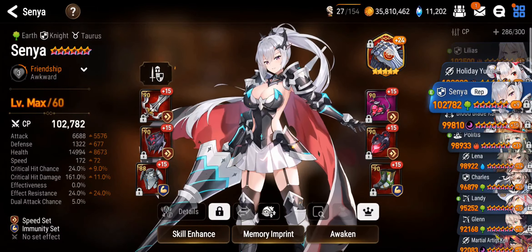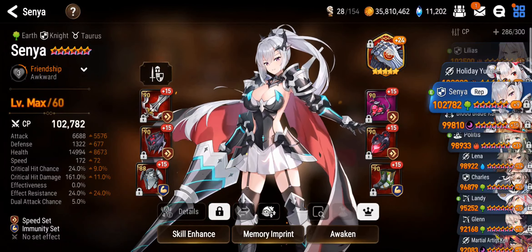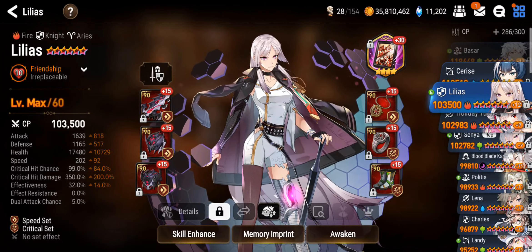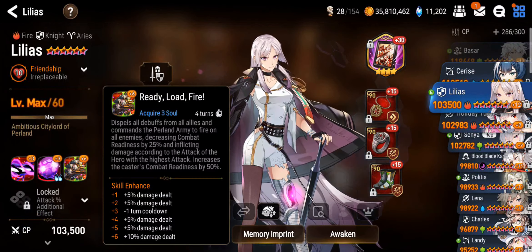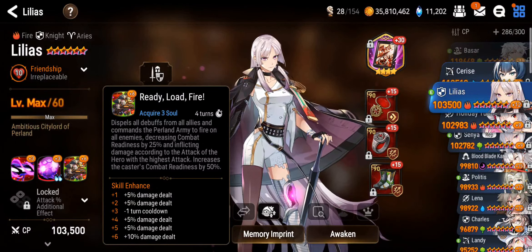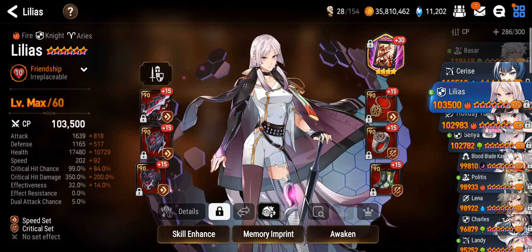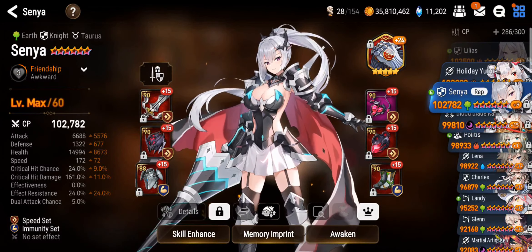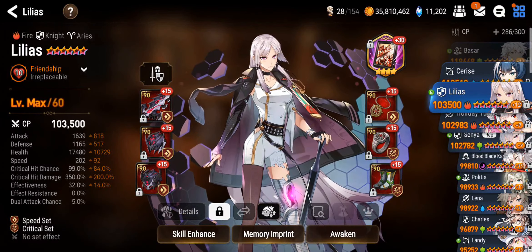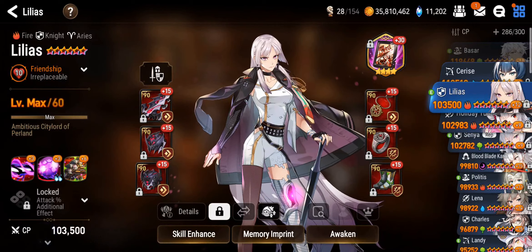I went for an attack-focused build on my Senya — she currently has 6,688 attack. As for Lilius, I chose to go for a crit damage build. The reason I did this is because her S3 inflicts damage according to the attack of the hero with the highest attack on your team. So she's going to have 6,688 attack when she does her S3, thanks to Senya. That damage is then multiplied by the crit damage stat, which is currently maxed at 350. So she's going to be hitting really hard with her S3.